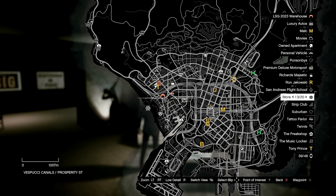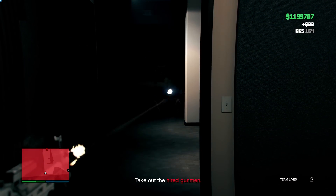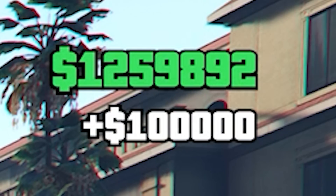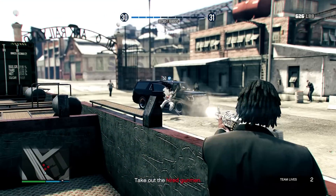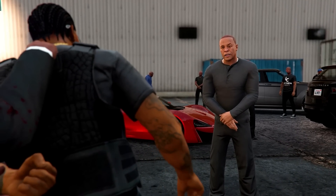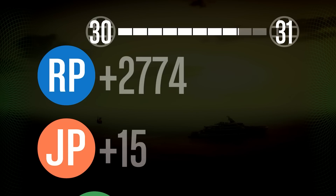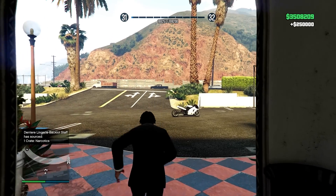The final two agency missions involved heading to the studio to take out people threatening Dre, earning about $6,000 plus another $100,000 first-time bonus. Then came the finale — taking out a bunch of targets before Dre meets you at the airport, where you drive him to his helicopter. With two times money active I earned $2 million instead of the usual $1 million. Once I realized I could earn $2 million on repeat, I was absolutely set to grind for the rest of the night.